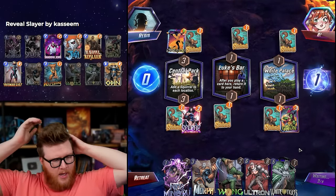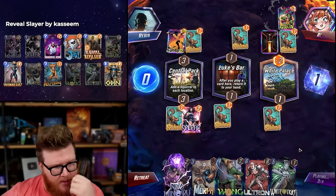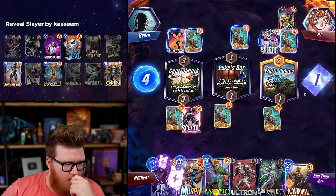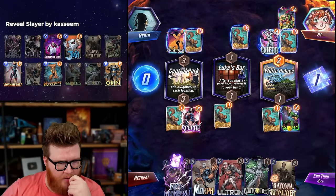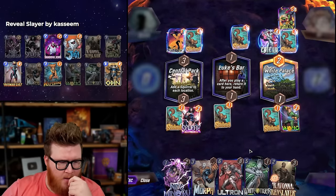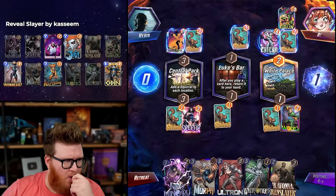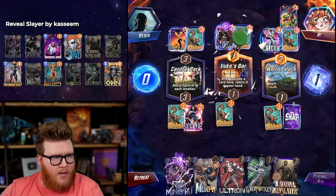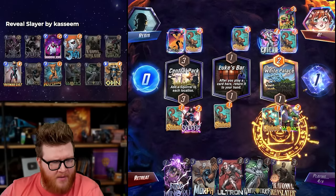We can Morph later if needed if we don't hit Odin, but all these 8-power cards are going to hopefully beat the squirrels or whatever drones come off Ultron. So I think they want to put their Ultron here presumably to recover some stats. They probably got a White Tiger off us — what did they actually get? A Wong? They got a Wong right. Niko can bounce — I feel like I caught that out of the corner of my eye but missed it. Either way, this is an insane White Tiger.